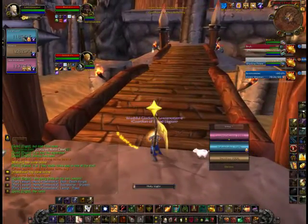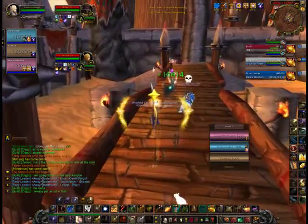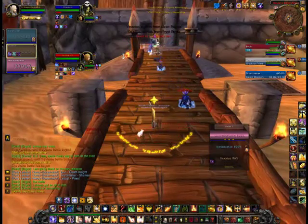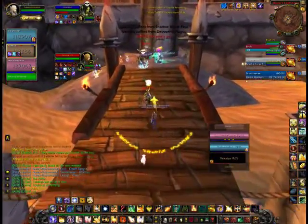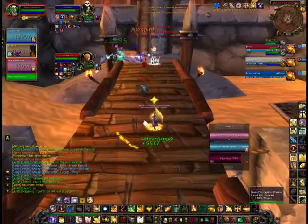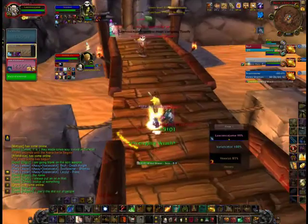This match is against a DK, Shadow Priest, and Resto Shaman. On this map I always like to stay far away from their team. Basically I'll stay on this pillar and have my team stand in the middle, so that if they want to CC me, they have to go all the way across my team and all the way across the bridge just to get to me. You can move up if your team moves up, like mine did right here. Right as soon as I got gripped in, I just feared the Gargoyle and ran right back to the pillar.